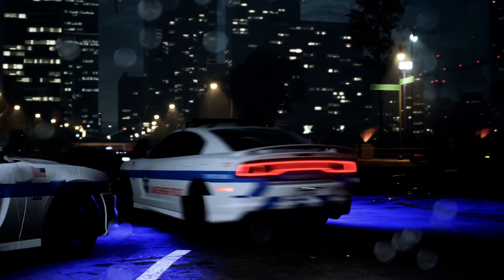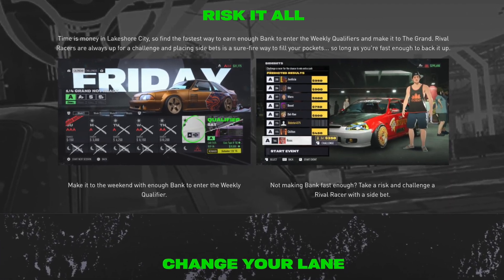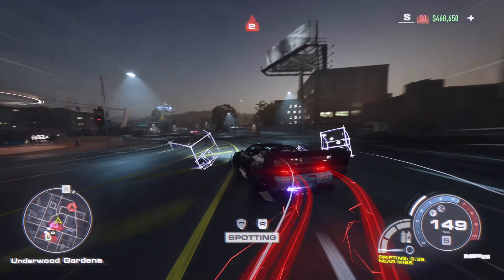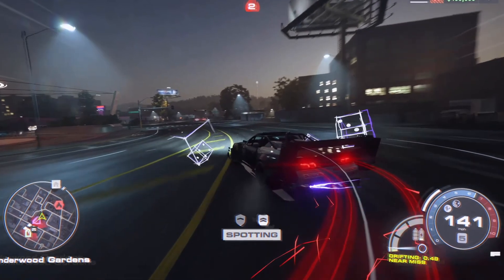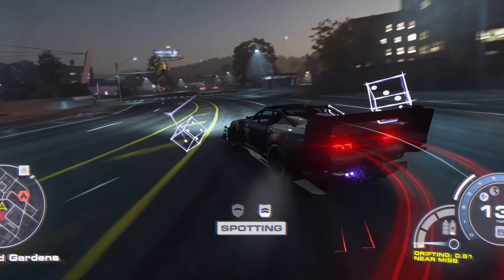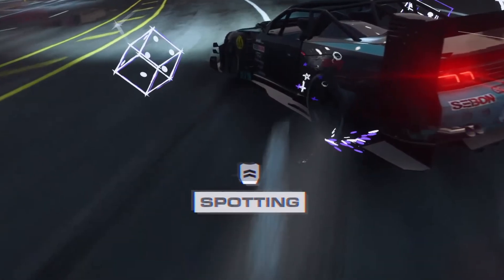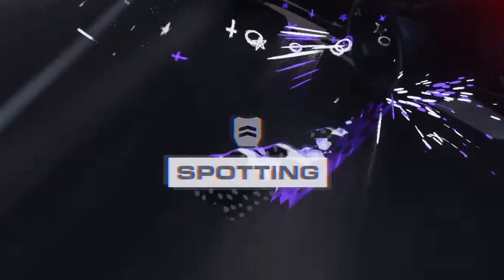We cannot end talking about cops without involving the phrase 'high risk, high reward.' At the top right of the screen we can see how much money is exactly at stake. Unfortunately we didn't get anything about spotting, which was mentioned in the last video — I highly recommend checking it out since it covers every little detail about Drop 2. And that wraps up the new pursuit mechanics.